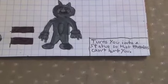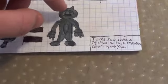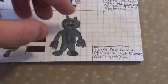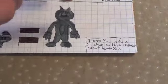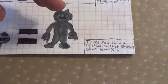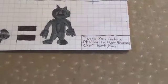Statue Leaf turns you into a statue so that enemies can't hurt you. I've had some people at school be confused about this one — they were like, well if you're a statue, how do you get out, how do you move? No, you don't immediately turn into a statue; it allows you to turn into a statue at will, and you can go in and out as much as you please.